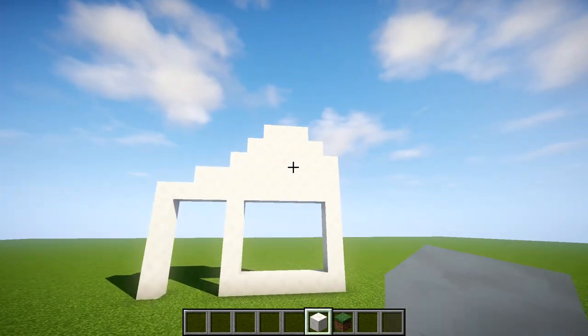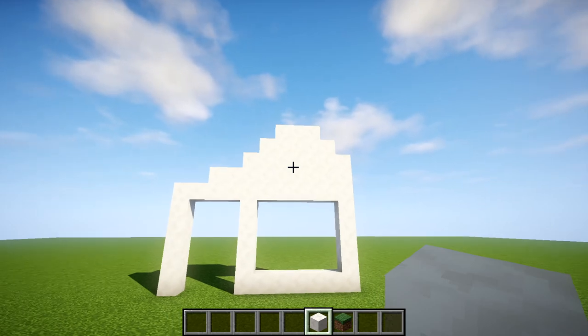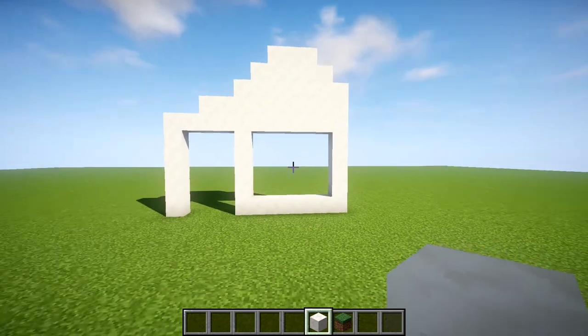This shape is necessary because it helps you figure out the roof. If you don't have this outline down, it's a lot harder to figure out — I tried to do the roof freehand and it took me ages.